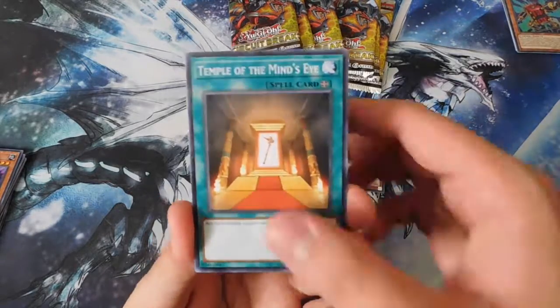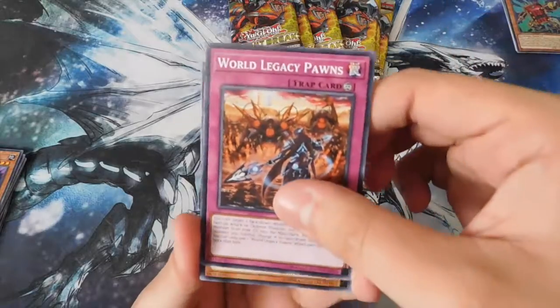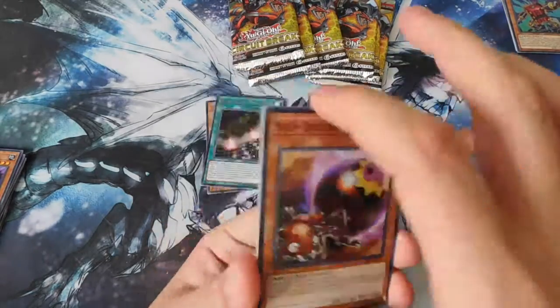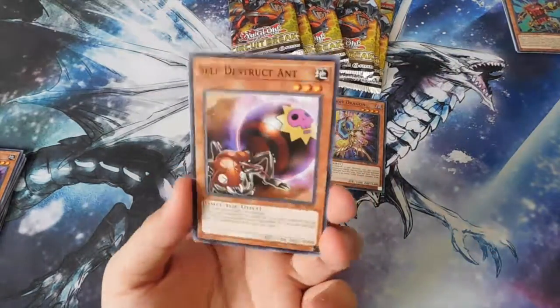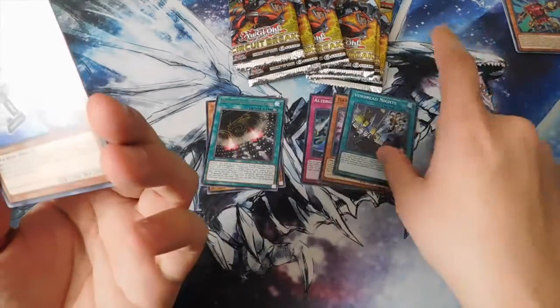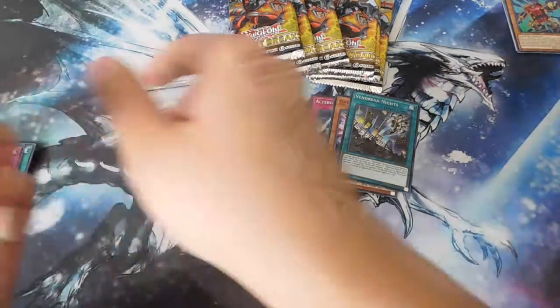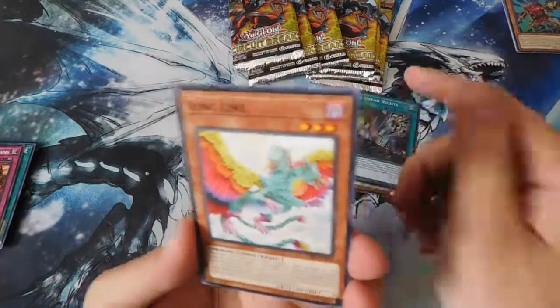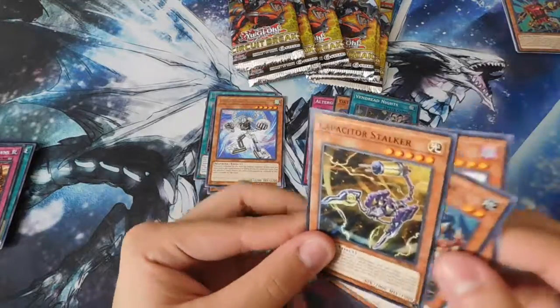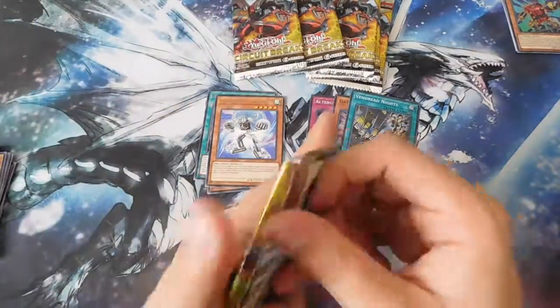Now let's see the third pack — pack of destiny. Temple of the Mind's Eye, World Legacy Clash, World Legacy Pawns, and Self-Destruct. This one the foil is the fifth from the top — Vendred Knight for a super rare. Wow, I'm just confused, I think I miscounted before. Also Fantastrike, Borgling Soldier Dragons, and Capacitor Stalker. I might have miscounted, I apologize.